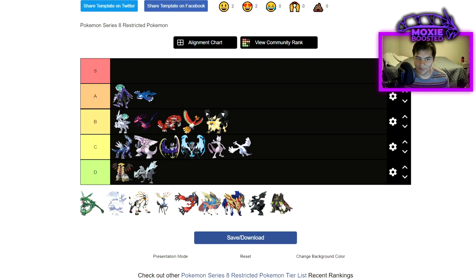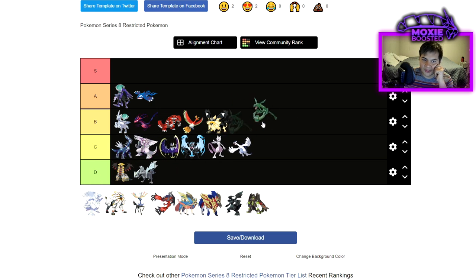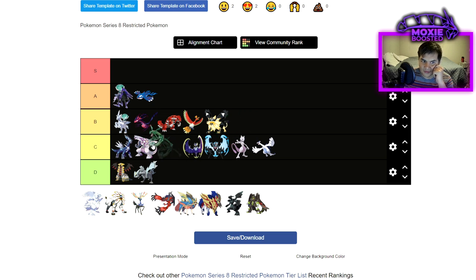Palkia, being able to wall out things like Kyogre and — to an extent — Zacian if it's not running Play Rough (which a lot of them are not) could be good. It's mainly just going to be a strong Water-Dragon. It does wall Rayquaza and could be okay. I did use a Meteor Beam set to pretty decent results in Series 8. I'm going to place it roughly at B tier, but that's kind of a stretch — around there.